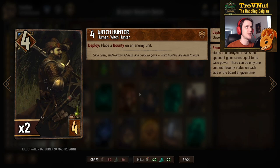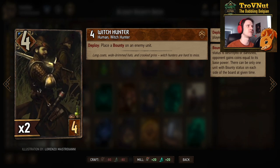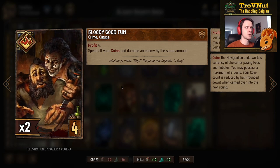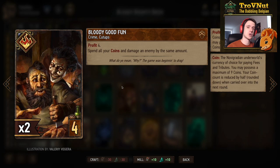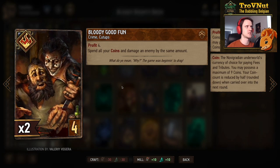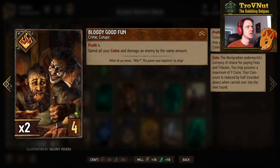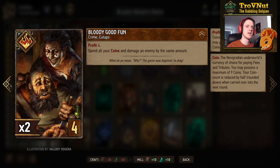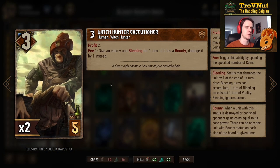Continuing along the Witch Hunter archetype — the Witch Hunter himself for four provisions: on deploy you place a bounty on an enemy unit, simple and straightforward. Then Bloody Good Fun is a way to get rid of excess coins for profit: you gain four coins and spend all of them to damage an enemy by the same amount, allowing you to kill something upwards of nine points — very handy since most of these cards give you bounties on high-power units.